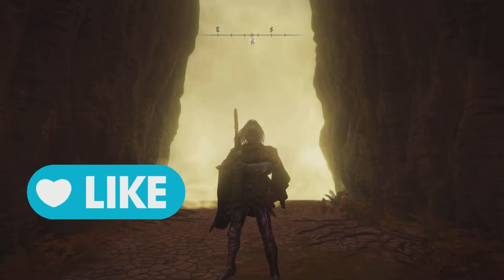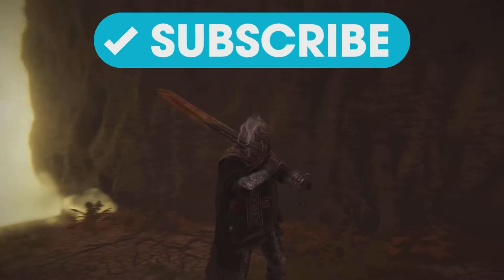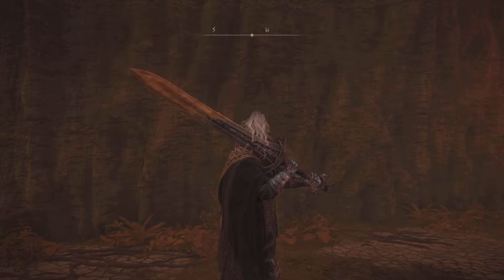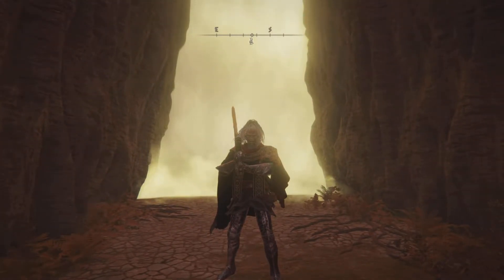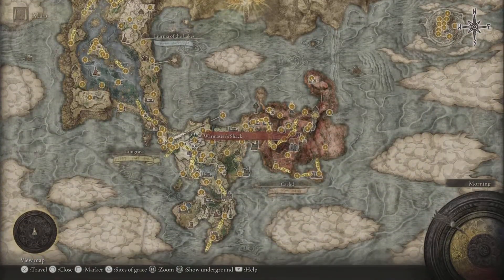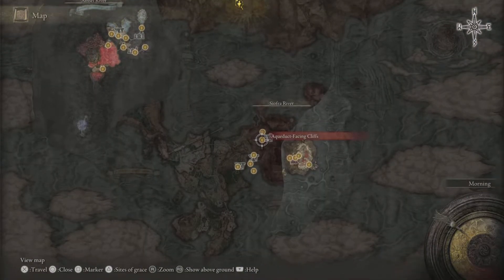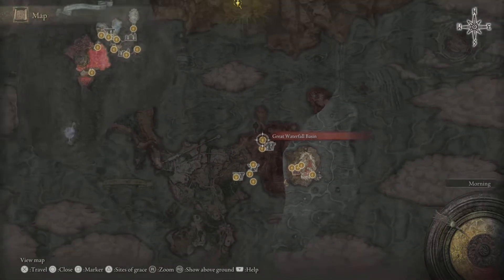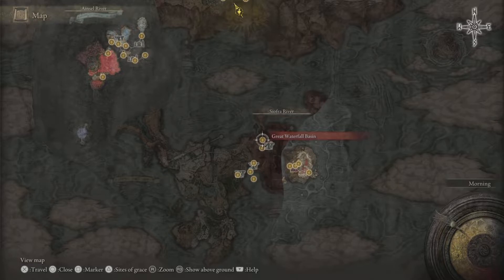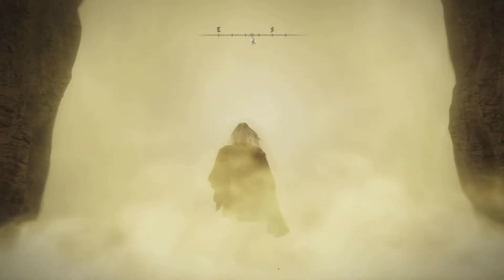Hi guys, this is the Basic Gamer once again. I hope you guys are doing well and having a fantastic time. So we are here to check out another combination against the Elden Beast. We are using the Gargoyle's Great Sword equipped with the Stormblade Ash of War. You can get the Stormblade Ash of War from the War Master's Chest from Knight Bernahl very early on in the game. As for the Gargoyle's Great Sword, you can get it once you fight the Twin Gargoyles over here in the Siofra River. Once you defeat them, you shall have this sword.